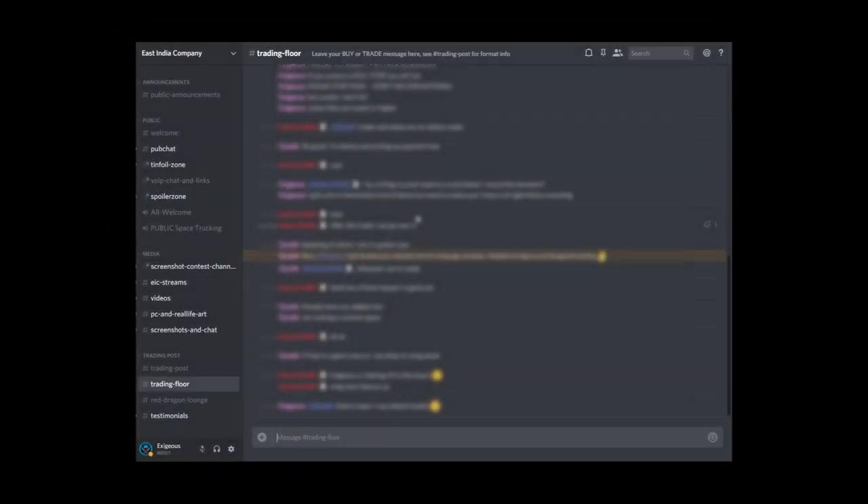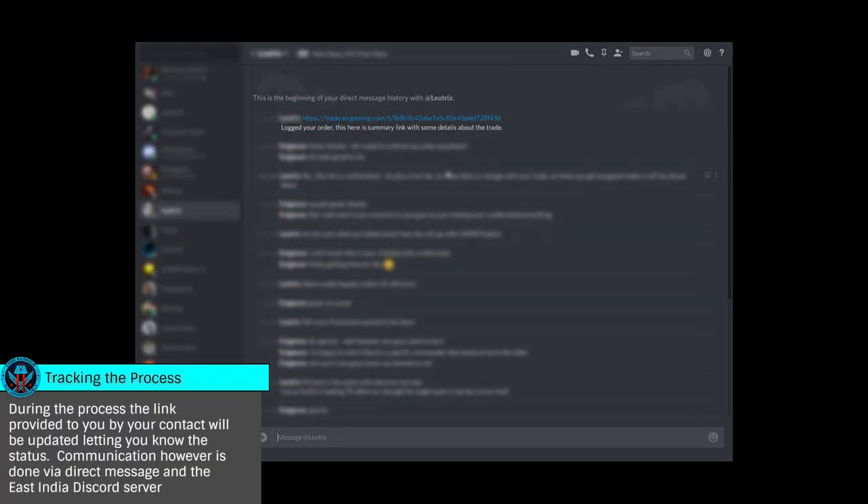You'll then post in the Trading Floor channel the appropriate order message — an example is on screen now. The format is simple: your Commander Name, followed by Trade, then the material and quantity you require, ending with your availability in UTC time. Your order will then be confirmed with a link detailing the trade sent to you by direct message.